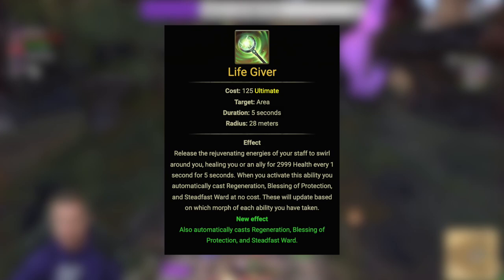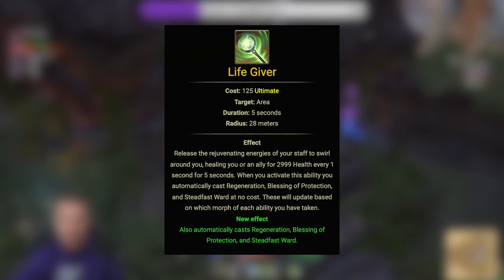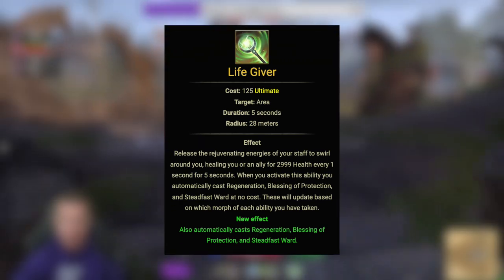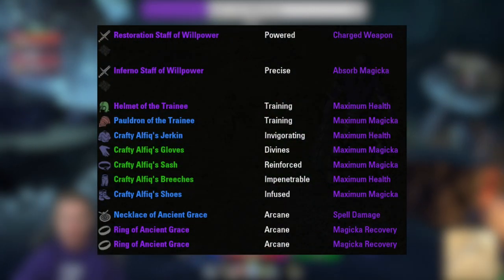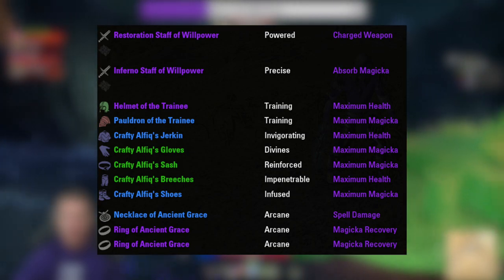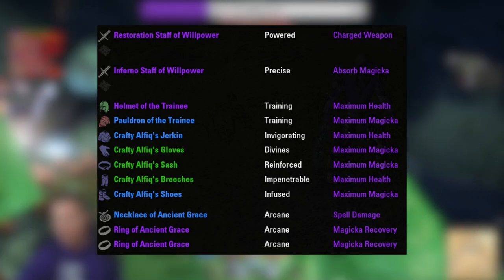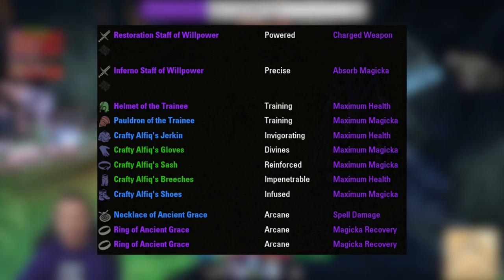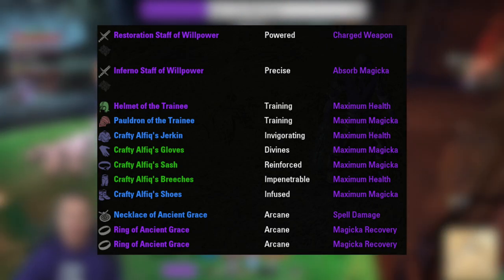We're going high shields and high max magicka on gear because high max magic affects how strong our shields are and a little bit of our damage. Speaking of gear — the hundred thousand gold setup. Priority: find any traits, blue or green level, but worry about upgrading the glyphs to at least purple quality. This will give you the best bang for your buck. You can find the correct traits later as you get more gold.